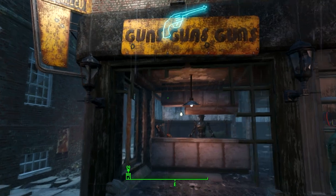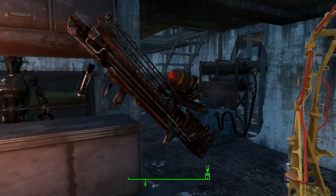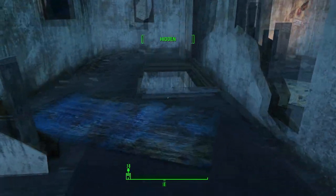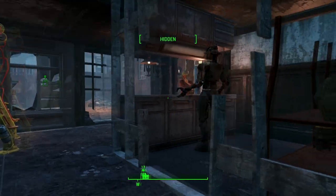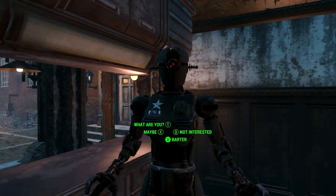Don't worry if you can't afford it — you can almost get it for free. Just take the Fat Man from the downstairs shop and bring it upstairs by holding down the pick-up button to hold it in your hand. Once upstairs, steal it, then go back downstairs and steal a few more items in the shop and sell them back to make some caps. Once you've got enough caps, talk to Cleo and buy the Party Starter from her.